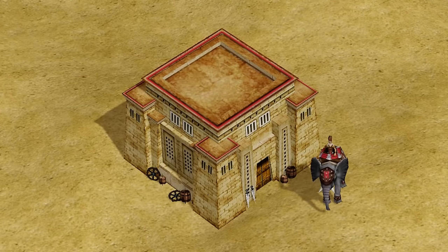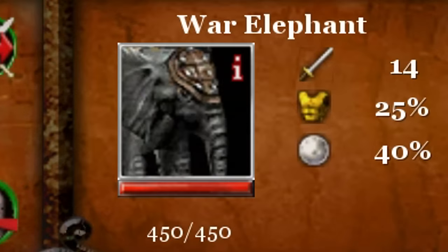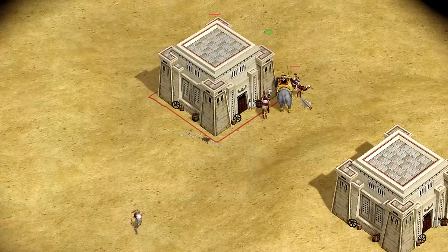War Elephants are a heroic-age cavalry unit trained at a Migdal stronghold, costing 180 food, 70 gold, and 5 population each. With a staggering 450 hit points and 14 hack damage, these are definitely some tanky boys.